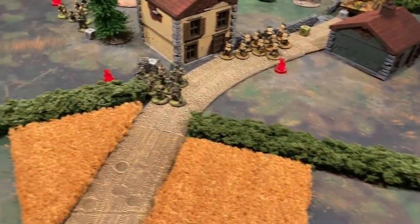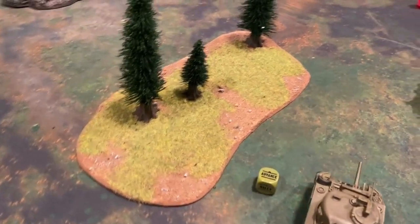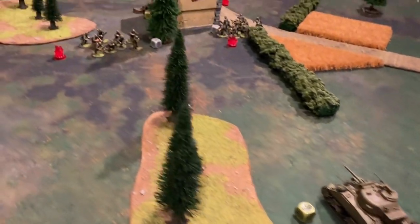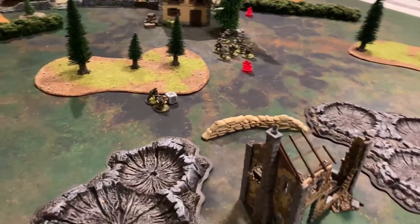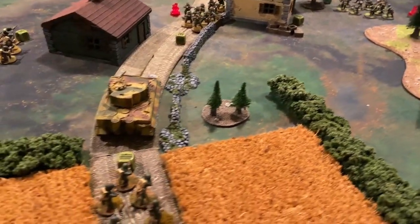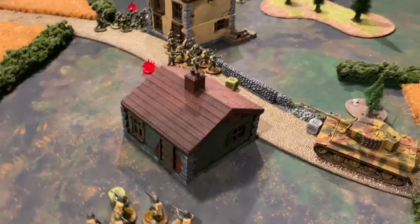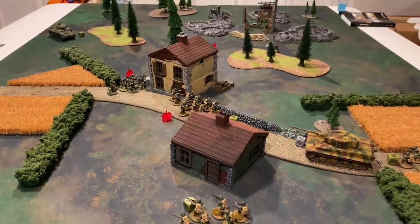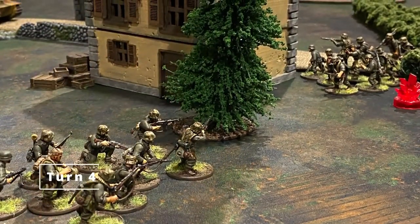At the end of turn three, pin markers are starting to fly across the board and the middle is getting pretty congested. The German forces have made their way to the building where the American second lieutenant is hiding, and the game could still go either way depending on who draws that first order die. Several pin markers are out on both forces — will they pass order checks?